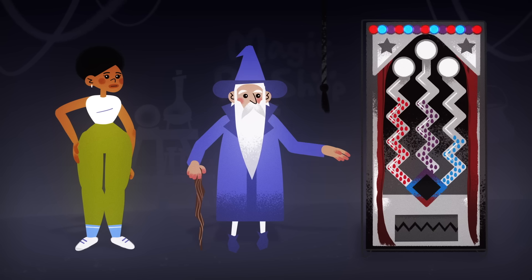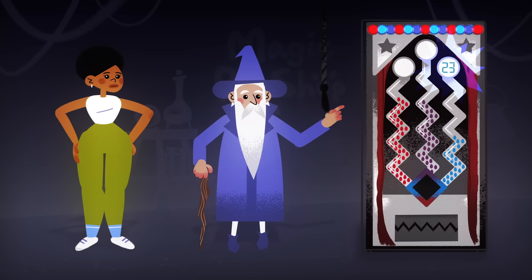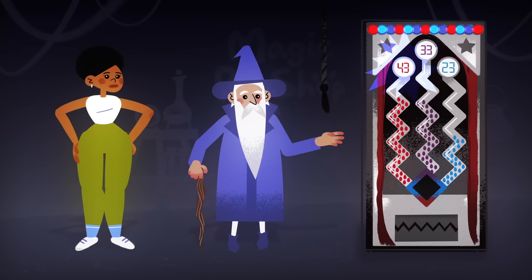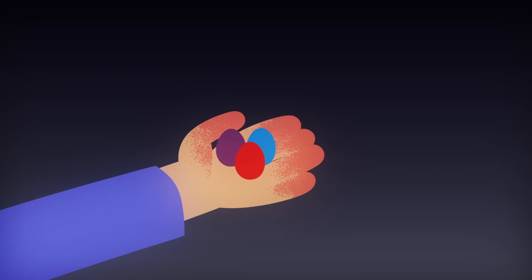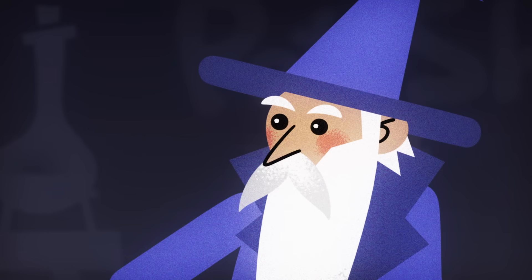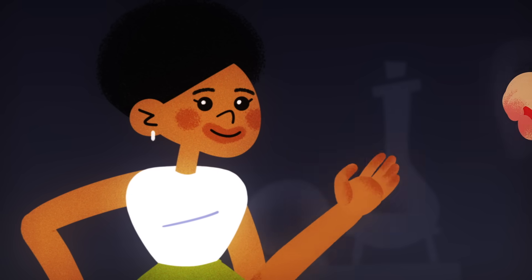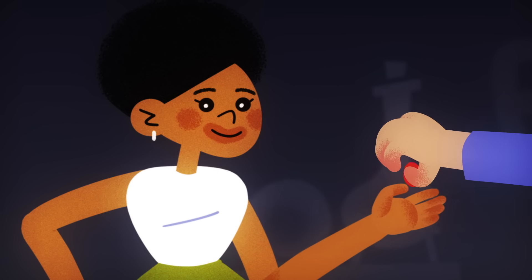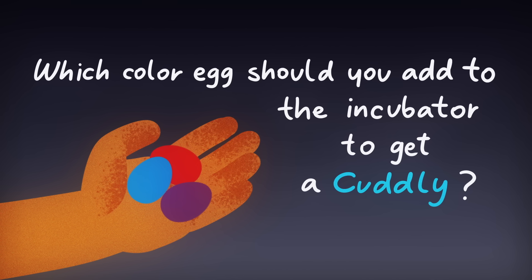The incubator currently has 99 eggs in it: 23 are blue, 33 are purple, and 43 are red. You can begin the process of egg fusion by adding an egg of any color to the room. When all the eggs have combined into a single egg, the creature that hatches will bond with you on sight— which is why getting a Cuddly is so important. After all, you made a promise to your son. Which color egg should you add to the incubator to get a Cuddly?